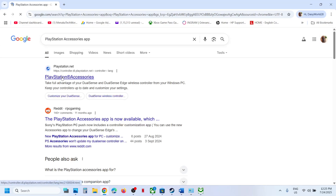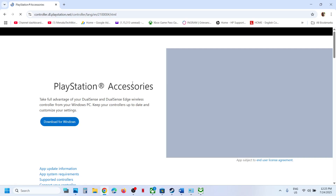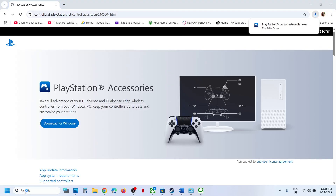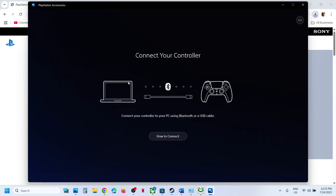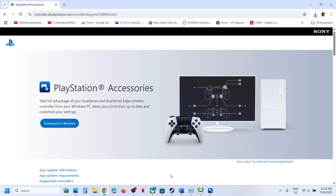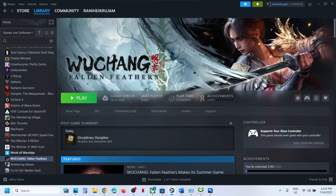Search for it on Google and go to the official PlayStation website. Download the Windows EXE file, run it, and install it. Once installed, launch the app and connect your controller. It will detect your controller — in my case it says 'up to date.' If you see an update option, update it and relaunch the game and check.